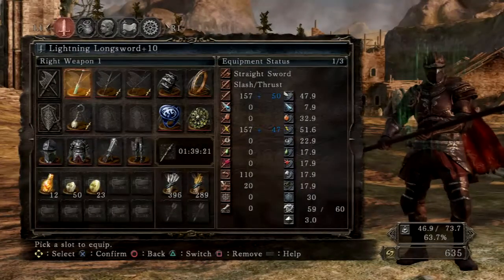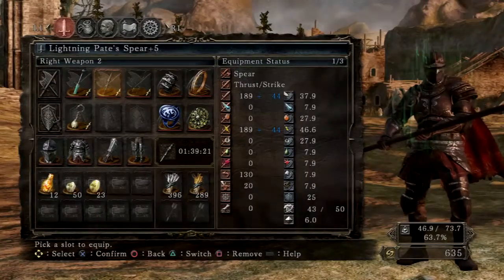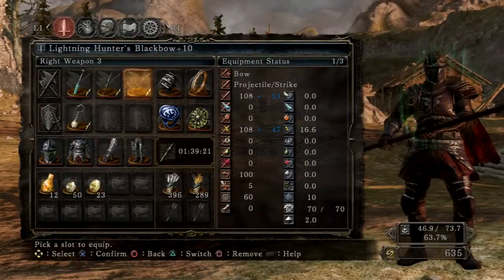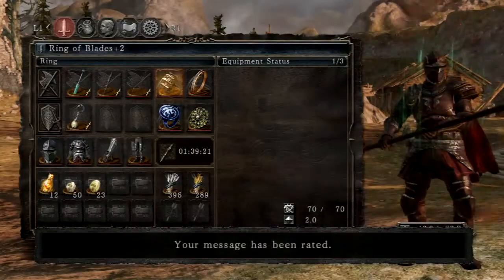I'm going to change the Longsword to a Claymore if I don't like it though. And now I'm using Lightning Pate's Spear plus 5. I was using the old Dragonslayer Spear but it couldn't be buffed, so I switched to Pate's. I'm using the Lightning Hunter's Black Bow plus 10, and I have the Ring of Blades plus 2.